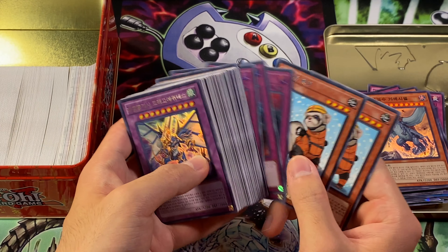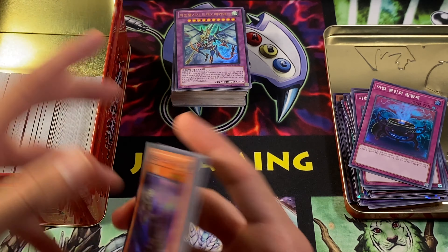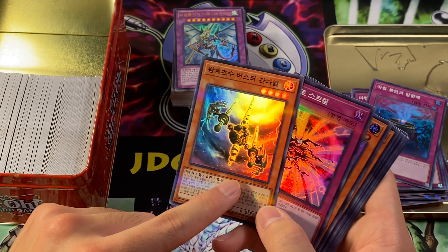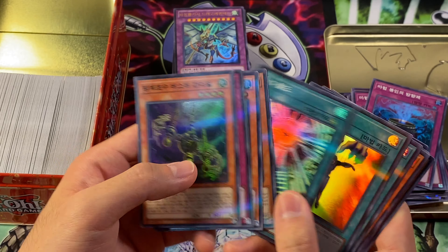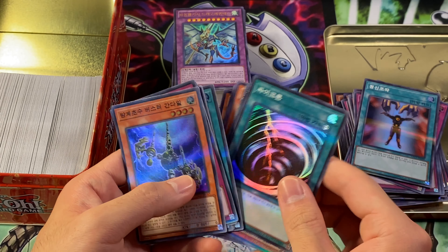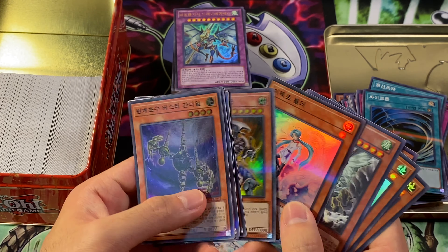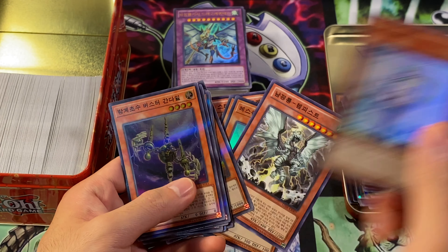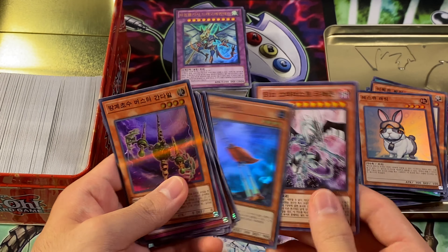Now we got some of these — it's actually a Legend Collection, looks like, but they're movie cards. Mind Control — this looks kind of cool, I might set that aside. MST Super Rare looks cool. There's some other rarities of things we'll see too. Effect Veiler is this nice special super. Here's a third Rescue Rabbit, so we'll grab that. New kinds of rarities you don't normally see.